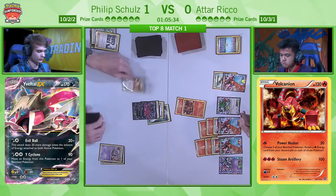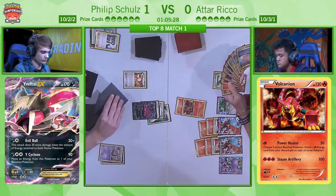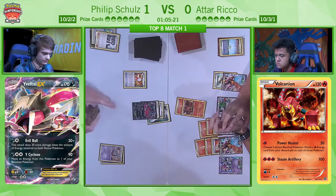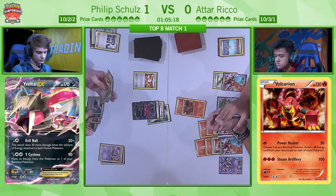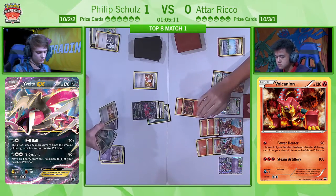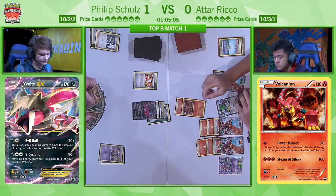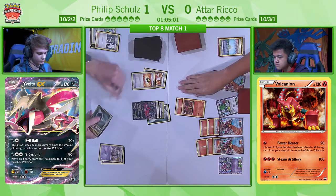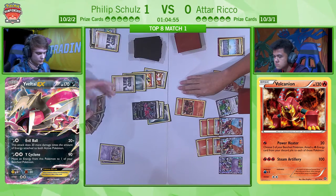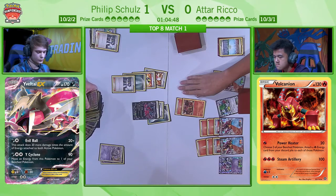Now it doesn't look like there's a Floatstone yet, but there is a Trainer's Mail, and he does get himself an Ultra Ball at the very least, so he can start trying to power up maybe another Yveltal EX or have something to Y-Cyclone onto this turn. He's going to be clutching onto that other Trainer's Mail to find himself the Floatstone, slightly increasing his odds. The question is, if he plays the Ultra Ball and Trainer's Mail and does find the Floatstone, he'll put his hand down to three cards, and if a VS Seeker brings down a Delinquent again, he could literally be left with a zero-card hand.